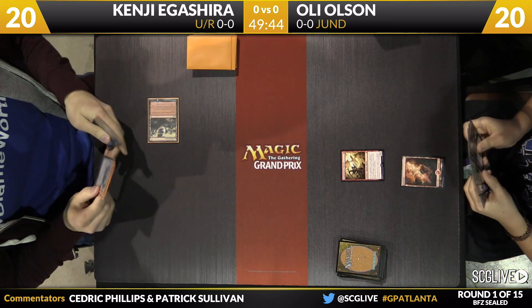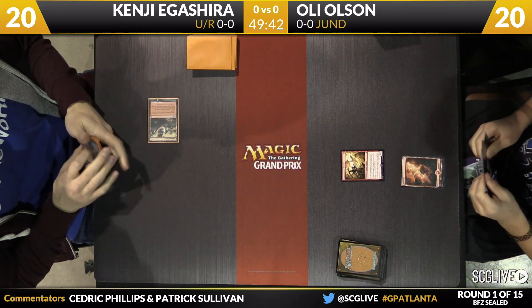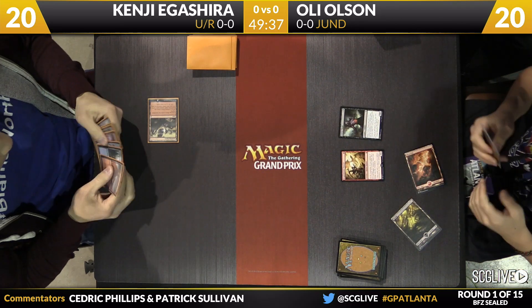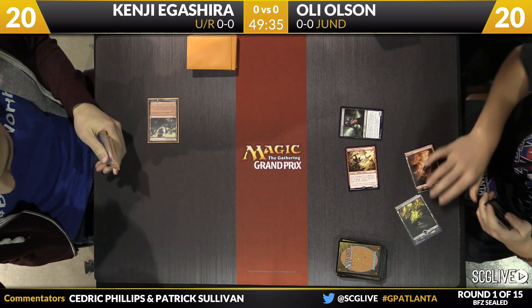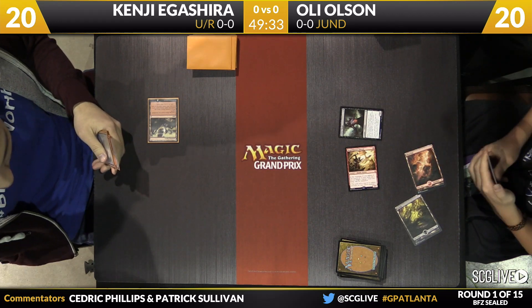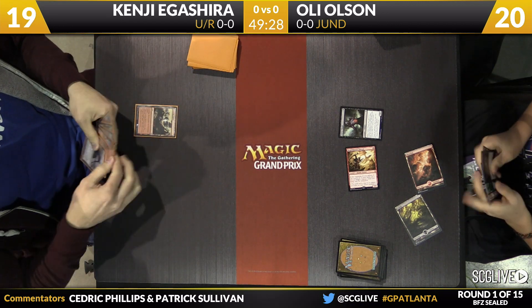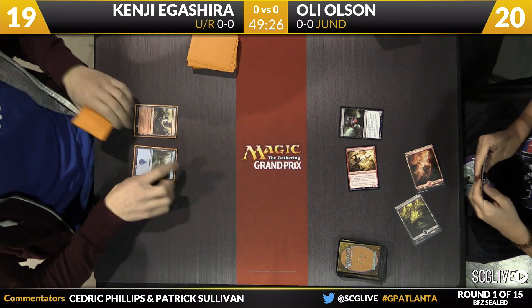Igishira needs to answer this sooner rather than later. A Looming Spire is here for Igishira. Now we start things back to Olsen. He's got a swamp and a turn two play after an attack here. It'll be a Myers Malice. Target opponent — actually, take that back. I don't think that's a Carrier Thrall. That's my fault, I apologize.